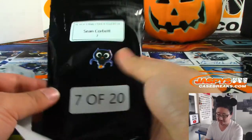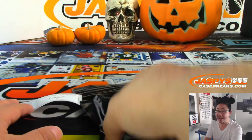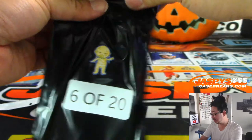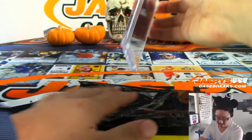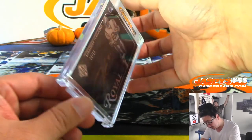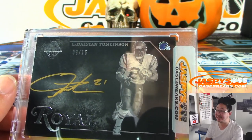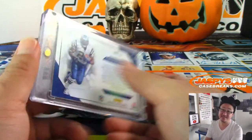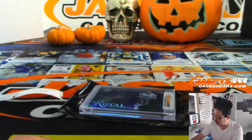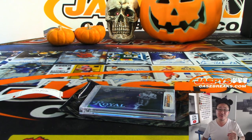Last but certainly not least is Trey Bush with pack 6. He wanted a mummy pack — look at this, it's a mummy pack Trey! Alright Trey, last but not least — I see a football player. Royal Gold Ink autograph, 9 out of 15, LaDainian Tomlinson LT! That's nice. From 2018 Panini Majestic Football. And that's a strong way to end it. There you go Trey! Thanks everyone — another one, our last box coming up in another video. This is Joe for JaspysCaseBreaks.com, we'll see you for the last one.